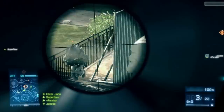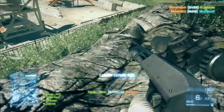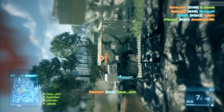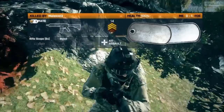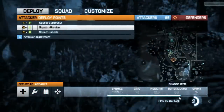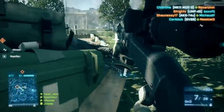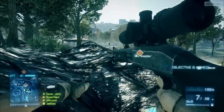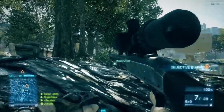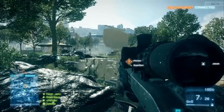I wanted to talk about how they balanced the slugs compared to Bad Company 2. If you played Bad Company 2, the slugs were a freaking ridiculous specialization on the gun. You would easily outrange a sniper rifle, but you could not have a scope. And when you crouched, your reticule made this perfect little cross. It was amazing in that game — pretty much a guaranteed one-shot kill no matter what. Now in this game, it is not a guaranteed one-shot kill, especially with the lag.